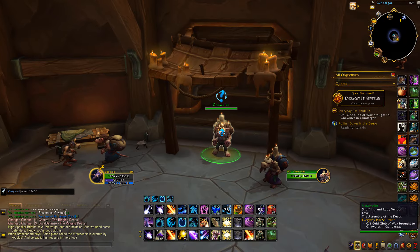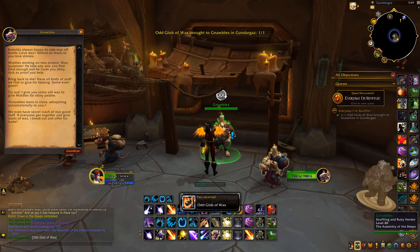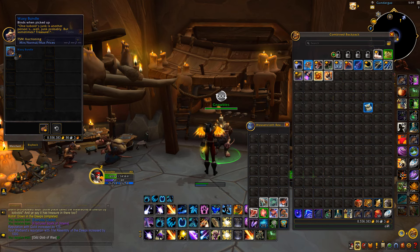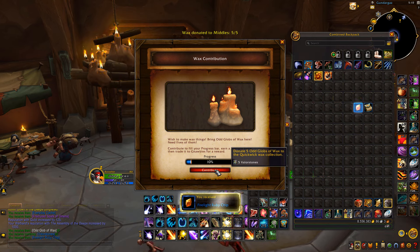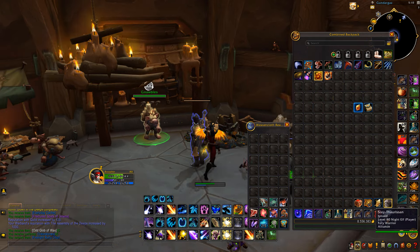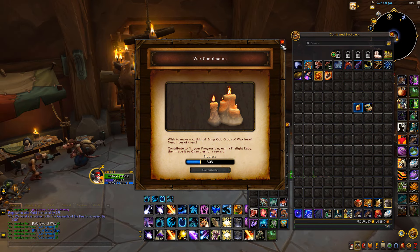First we need to finish the quest. Once you have the 10 globs of wax, go ahead and hand it in. This unlocks a follow-up quest that gives you a bag in your inventory, which in turn unlocks the vendor. There's also a wax contributor NPC — you hand your wax to him and receive a currency to spend at the vendor. The boxes of rocks are the best purchase because you can get null stones from them.